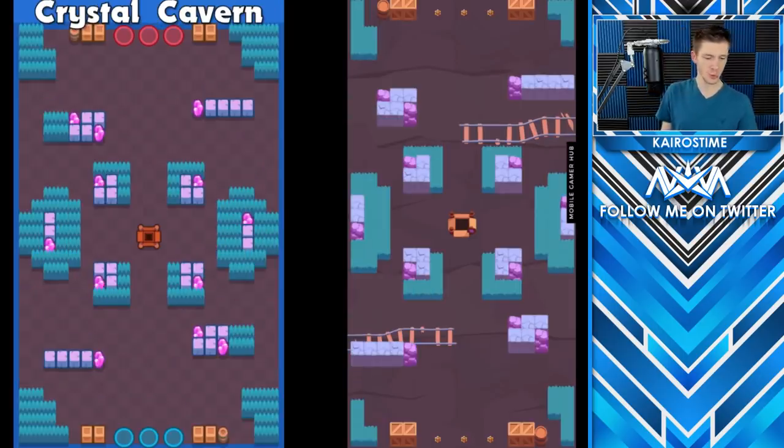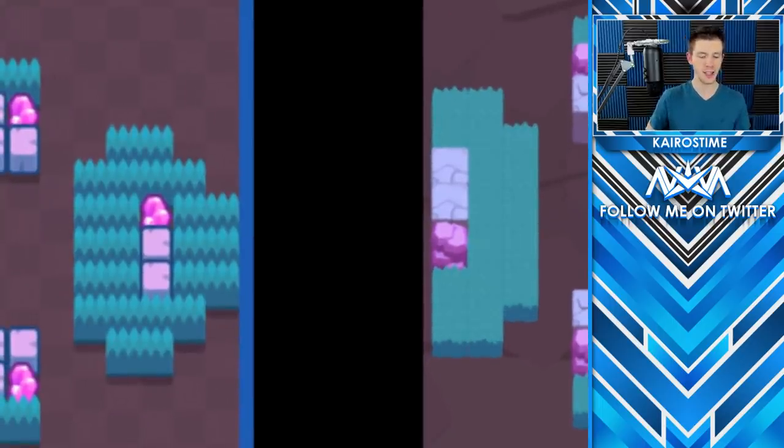Next, we have Crystal Cavern. The key difference here is that you can actually go around the wall and there's a bush right there to do so, which is going to give tankier brawlers a very good advantage where they didn't actually have it beforehand.